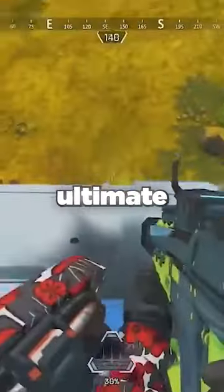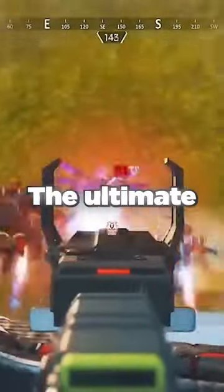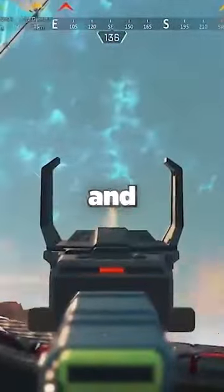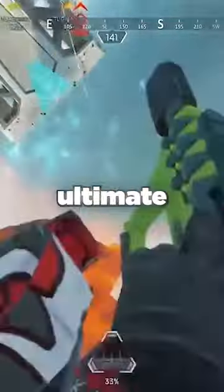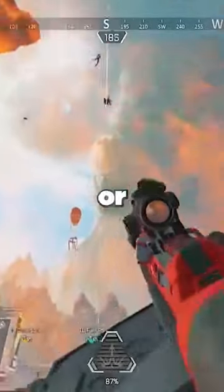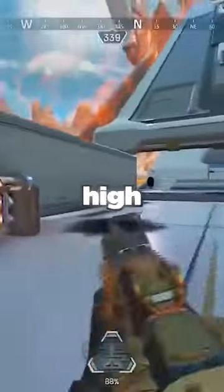You have to be careful when activating Valkyrie's ultimate, as if you get hit before launching, the ultimate will get cancelled. It's also super easy for enemy teams to beam you and your teammates out of the air if you activate your ultimate too close. Be wary about activating the ultimate around a lot of teams, or near an enemy team holding a nearby high ground.